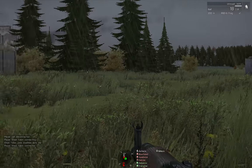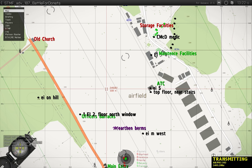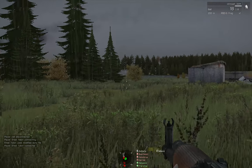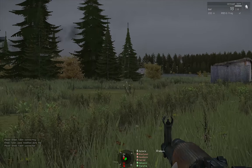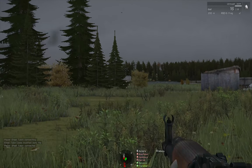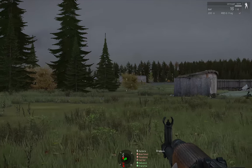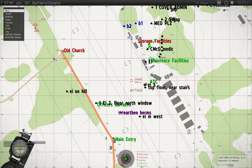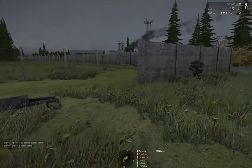Say again, which building? Officer's barracks — it's across the airfield. Fogged in. Focus on EI to the right of the ladder. One EI on the right of that ladder — the firehouse just literally went flying.